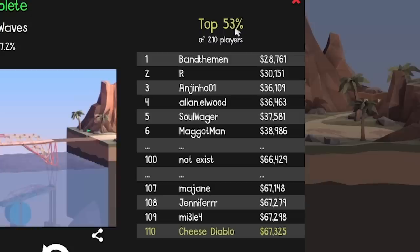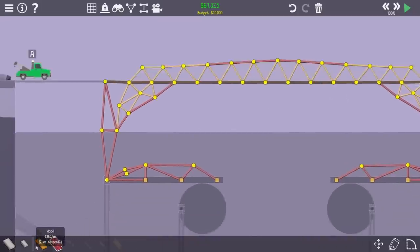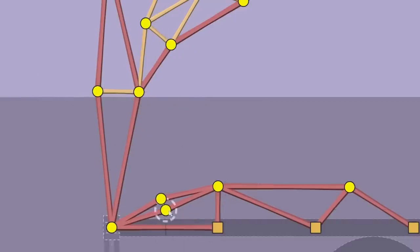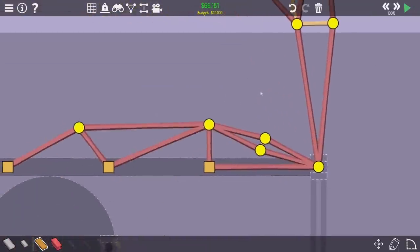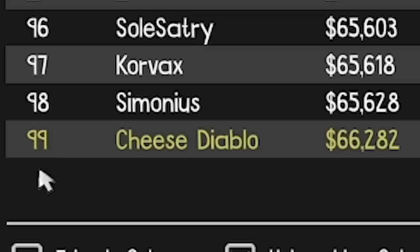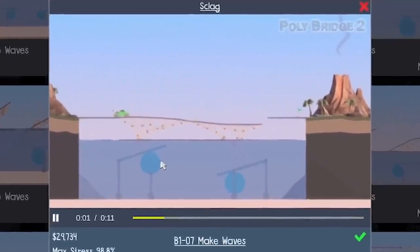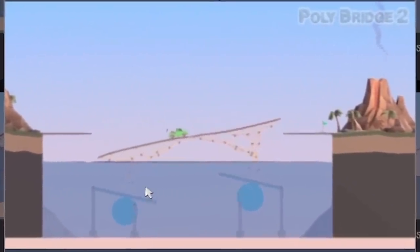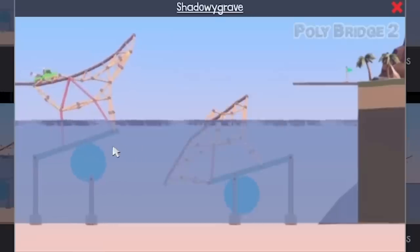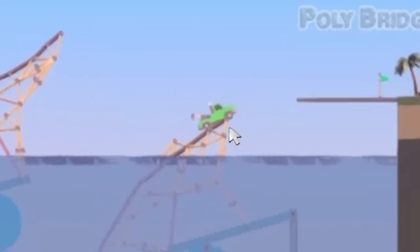We're less than three grand short, I'm in the bottom half. Surely I can save a few bobs somewhere just to get into the top half at least. A lot of these could be wood - the middle of all the muscles definitely, and maybe that piece. Okay so we're in the top half, 99th in the world. Let's have a look in the gallery at the cheapest solutions. Oh it is just a moving bridge - I should have stuck with doing that. I tried to be clever and do static nodes.